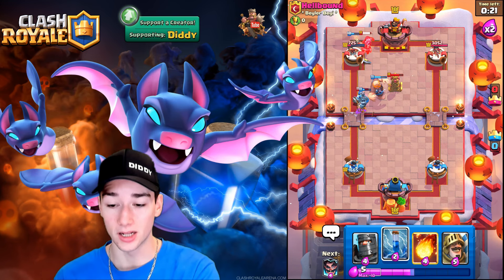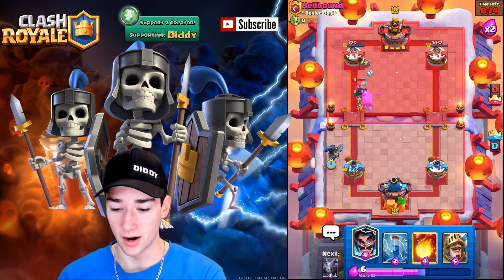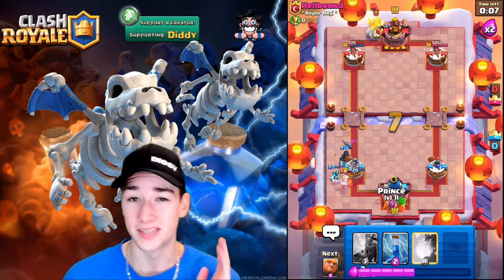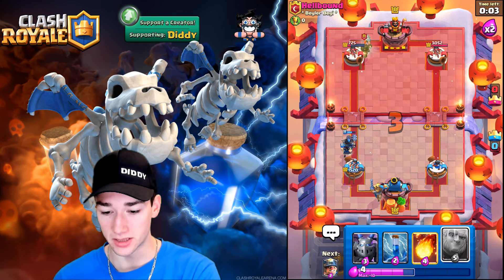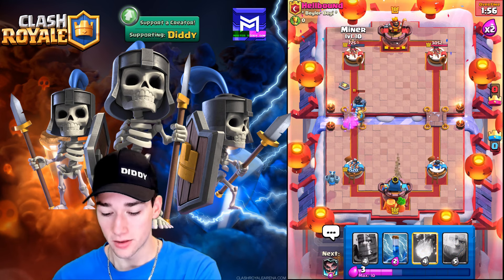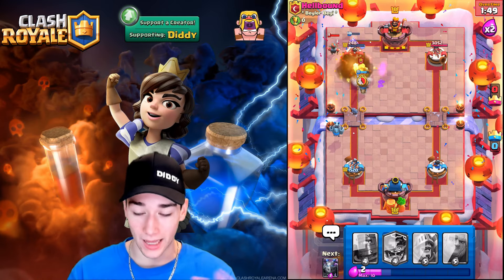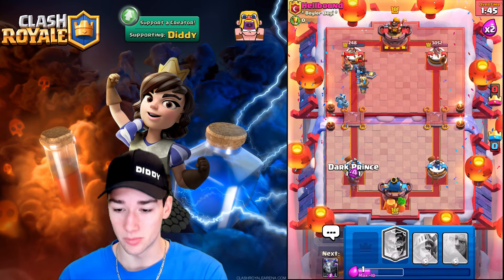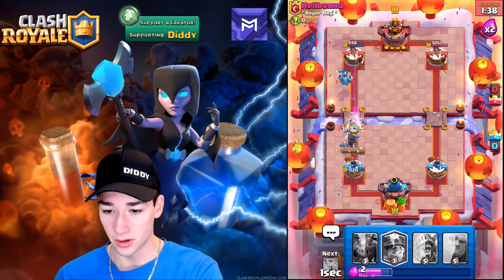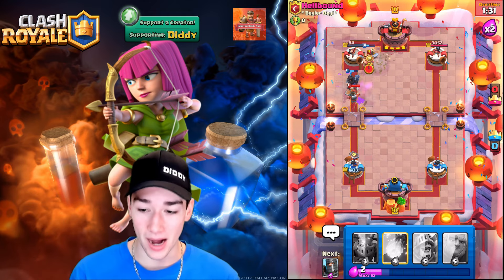The Royal Delivery gets a lot of value and this certainly isn't over — he's got a very quick cycling deck. We go Electro Wizard, beautiful stun, and the Electro takes that Miner down. We can't quit here. We go Mega Minion in the back, our Prince charges — amazing. We Zap the Skeletons, we Fireball. He goes Royal Delivery and barely gets the Tesla down but we land the Fireball. The Miner chips away. All we need is a Zap and Fireball but we remember he has the Rocket — we cannot let him get our tower too low.